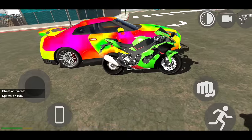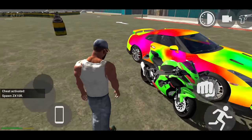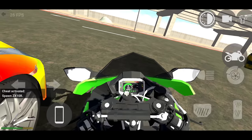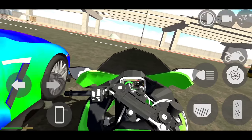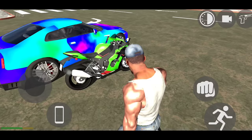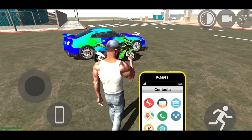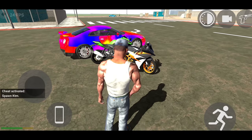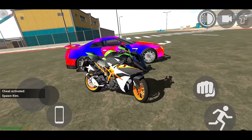Next is ZX-10R. It's 4,000,000. ZX-10R... There is a lot of bound. We have a few comments about the speedometer. There is a lot of bound, but we have a few comments. These are the ones that are 1210. A lot of them are doing a lot. Look at it. It's crazy.